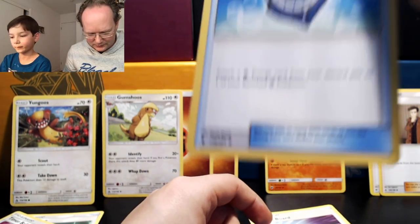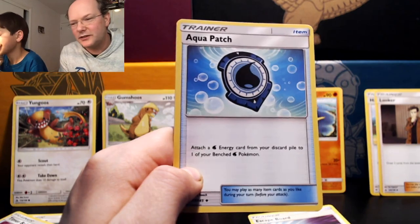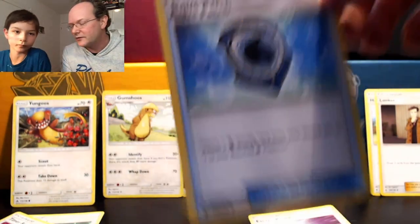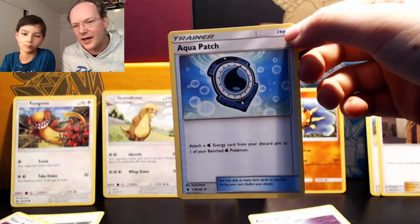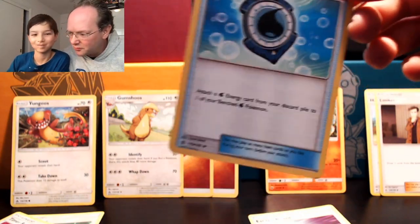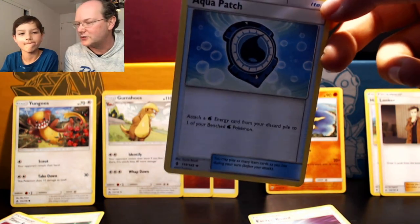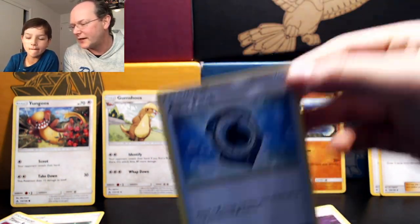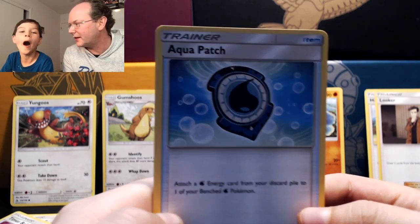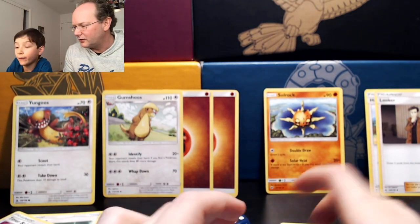This next item card is Aqua Patch, which helps you accelerate energy. You need a lot of energy to attack, so there are item and supporter cards that accelerate energy. Aqua Patch says: attach a water energy card from your discard pile to one of your benched water Pokemon. If you've discarded some water energy you can bring it back. Normally you can only attach one energy per turn, but if you play this item card you can suddenly attach two.